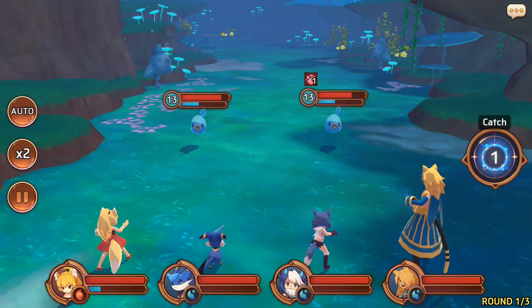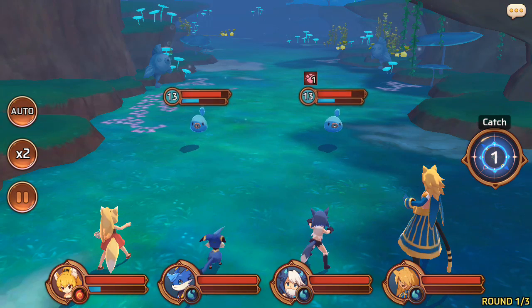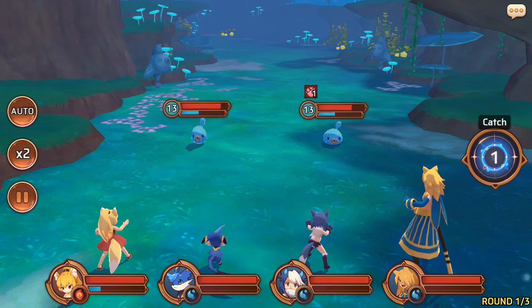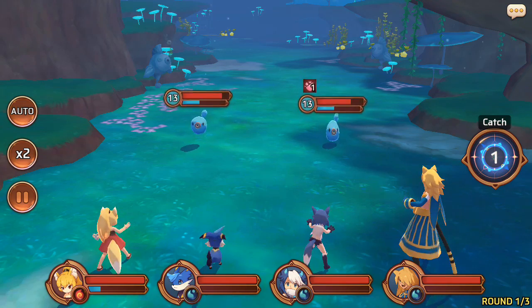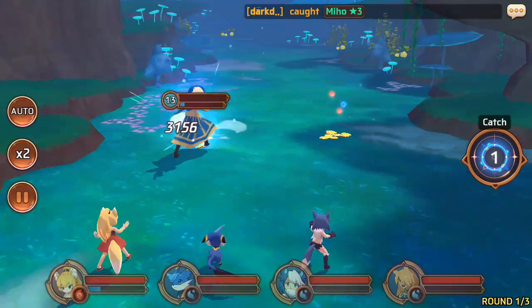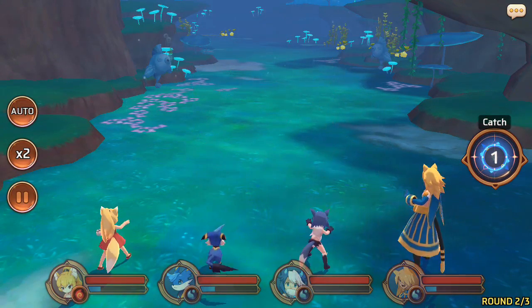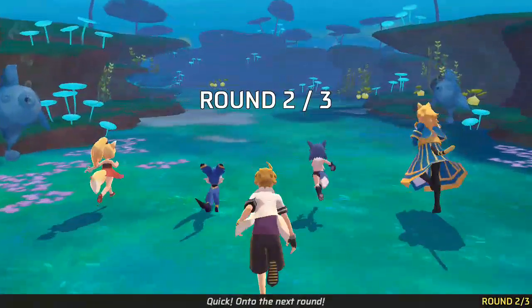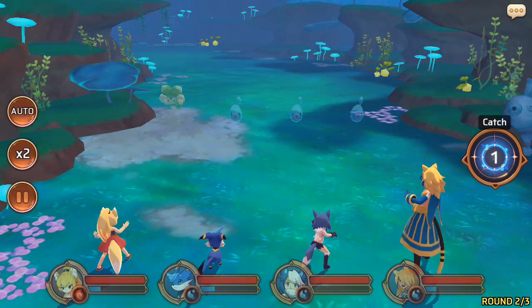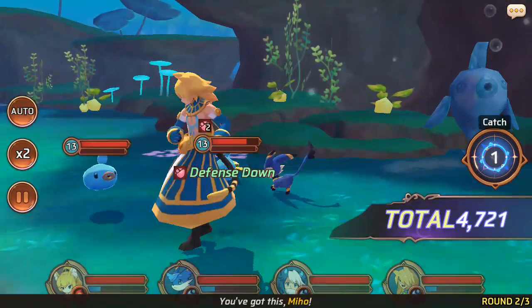They're attacking me! Basically you can do that. You can even catch Pokemon — you can see the catch button right here. When you get manas from defeating Astromons, you get spirits and mana. You can see that blue stuff under their health — if that gets filled, you can do special attacks as well. You can do combos and all that good stuff.